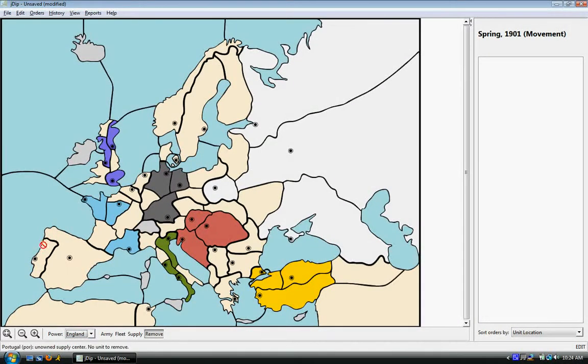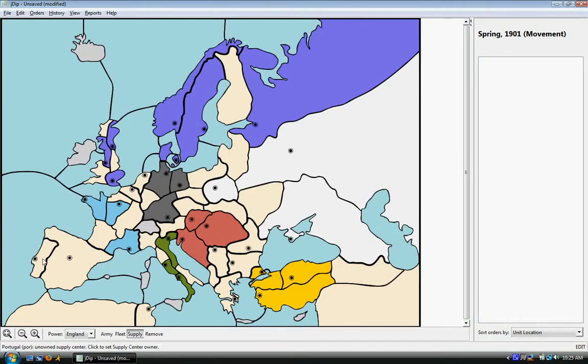We'll do this real quick. England had his original three centers, also all of the Scandinavian centers. He also had St. Petersburg and Portugal. He had a couple more on the mainland, but they aren't necessary for the stalemate, so I will leave them off. What you see here is I have eight centers highlighted — three more for six, then seven and eight.